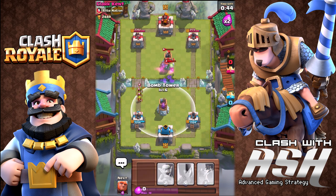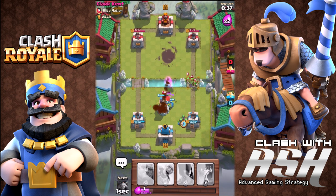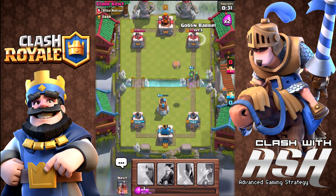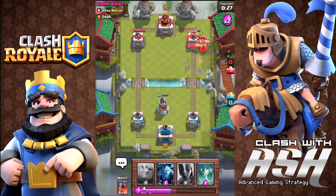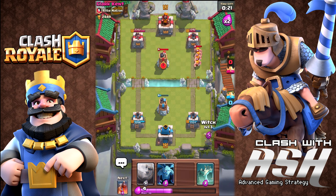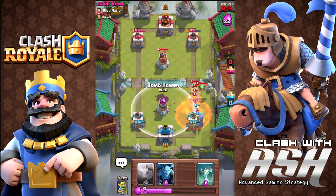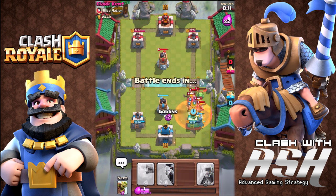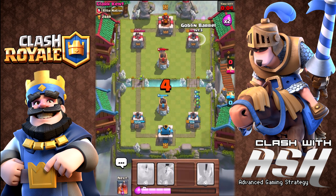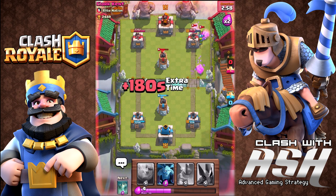I'm going to put the bomber tower down again and defend against this hog rider and baby dragon. Baby dragons do splash damage from the air, so you have to have air-targeting troops in your deck and be careful about where you place them — if they're in the line of sight of that baby dragon they'll be toast. A good idea in this game is don't play a card until you absolutely have to, and always try to keep a few leftover elixir after you place a card. My main offensive weapon is the giant and minion combination which I still haven't been able to get off.